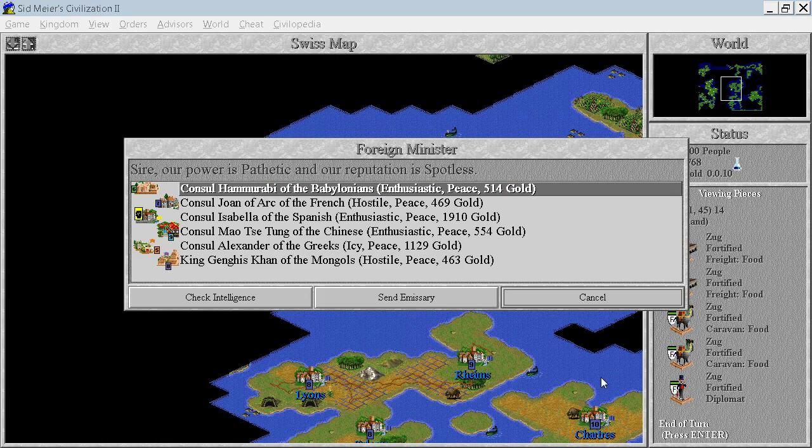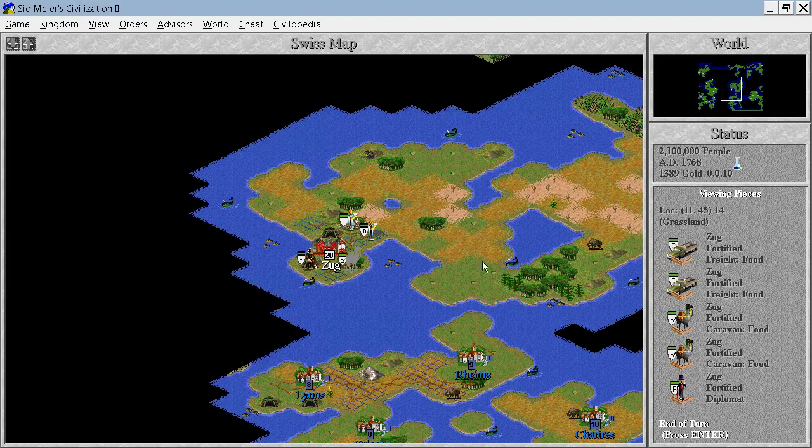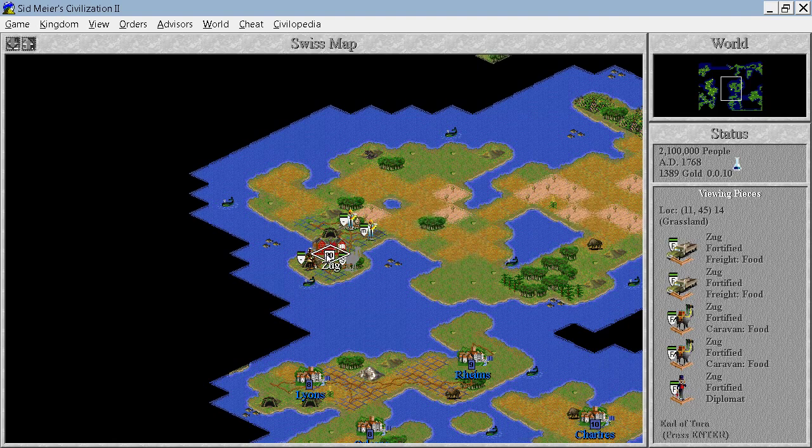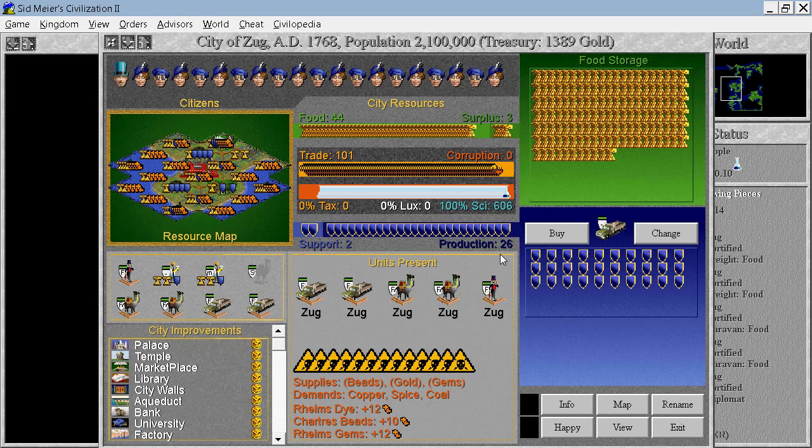Am I still pathetic? Yes, I am. I am my own key civilization. I'm doing 606 science per turn and it's still only enough for two turns of research. Production 26 — so we can do two caravans or freight in this case without even having to pay for anything.